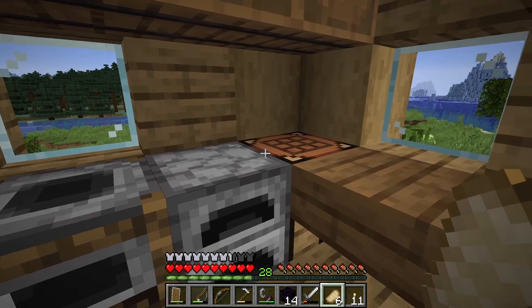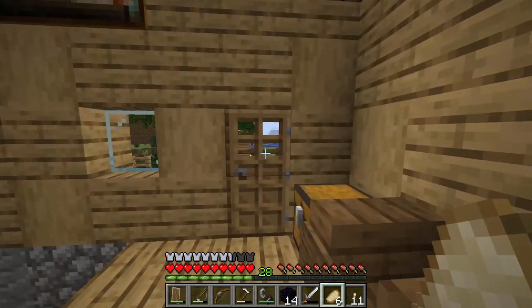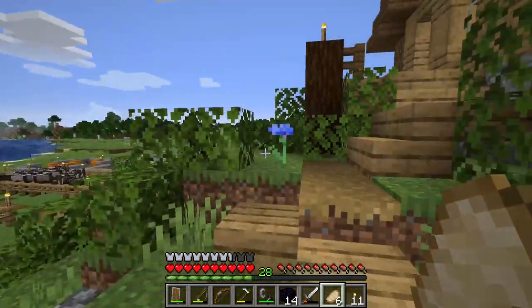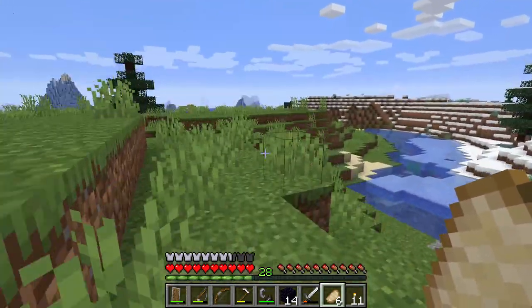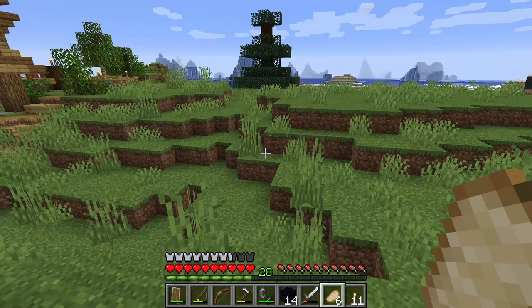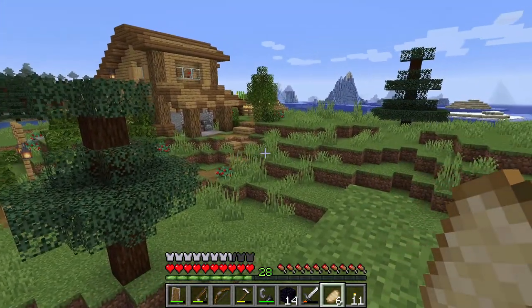If we're going to go to the nether, we need another thing — we need some gold armor. So I'm just going to make a golden helmet. That will keep the piglins from attacking me once they see me. We also need to make the actual nether portal. I'd prefer to keep it away from the house because it's noisy. I'd like to put it somewhere at least somewhat nearby so I can easily get back home.